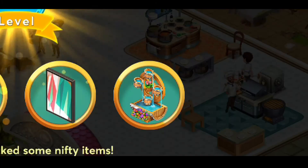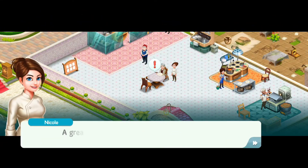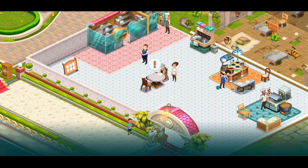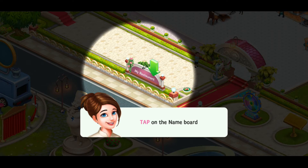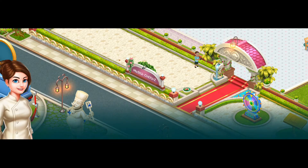Oh, we just got onions and a painting. What is that? Is that a water thing? Looks like a fountain, yeah. A great place like this needs a special name too, isn't it? Let's name the restaurant. I think my restaurant sounds good. I think Master Shepherd sounds better. Heck yeah, Master Shepherd's.